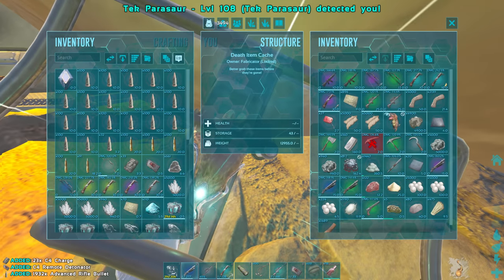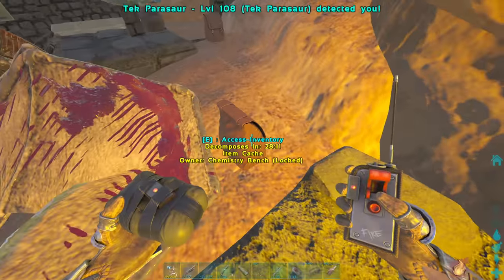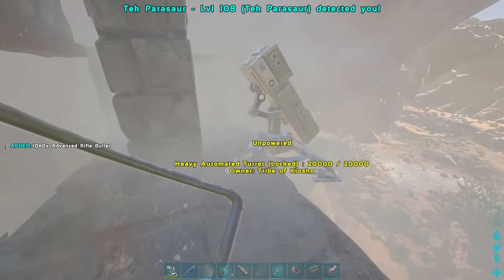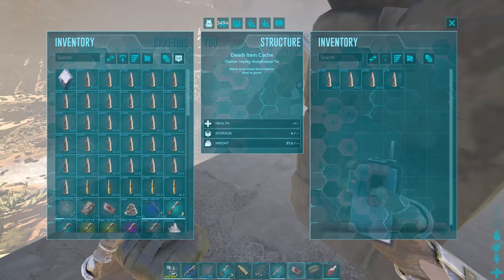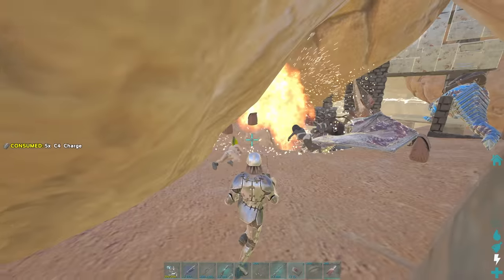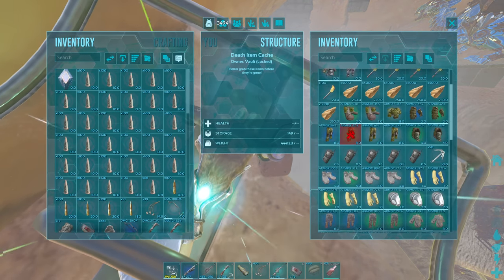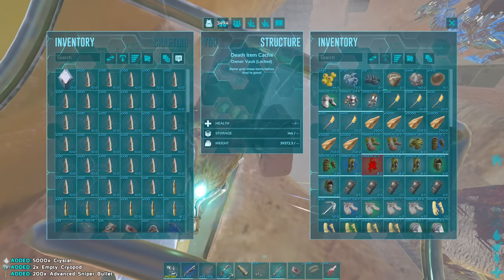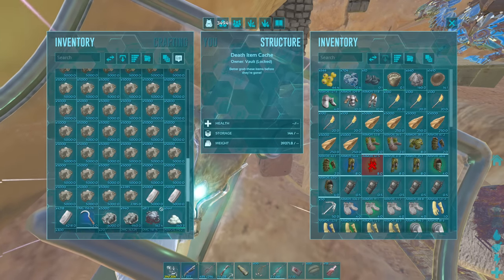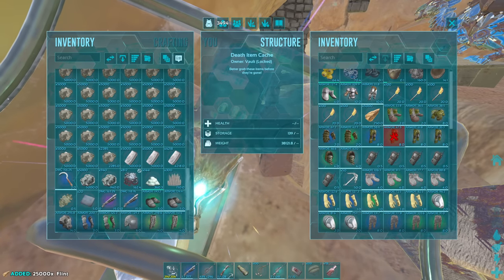Thank God we got some more C4 — I really didn't want to have to go back to base. I'll break that vault. So much metal as well — these guys were fat. A decent amount of ammo in their turrets too. The vault doesn't have much in it, but I'll take it. I'm definitely happy about the cryos, the crystal, and the ammo — it pretty much solved what we were looking for. That's like 200,000 metal. I was not farming that much as a solo player, so I'd say it's been a pretty good raid.